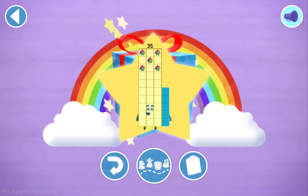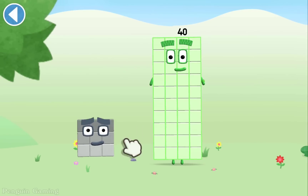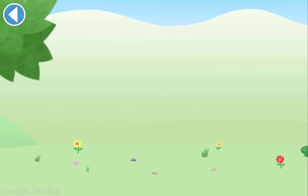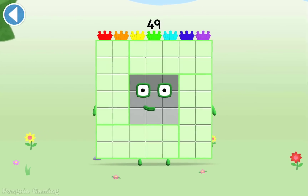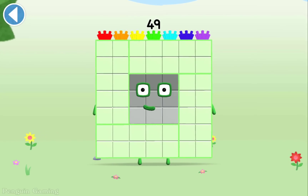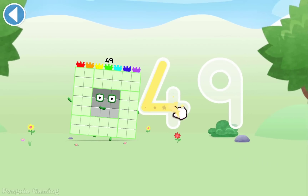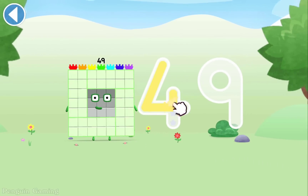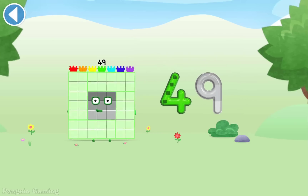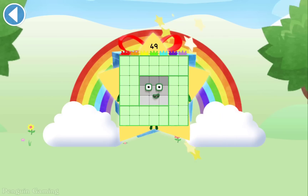Play again to unlock another sticker. You're about to meet Numberblock 49. Drag Numberblock 9 on. Brilliant! This is Numberblock 49. This number block is made up of 49 blocks. Hooray! Well done! You've unlocked a sticker. Amazing!